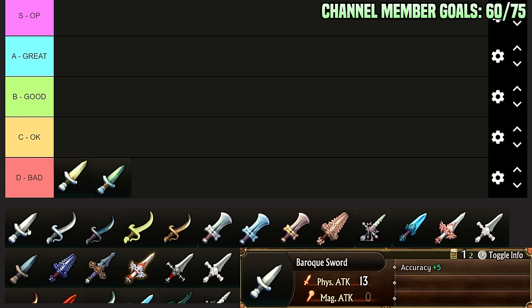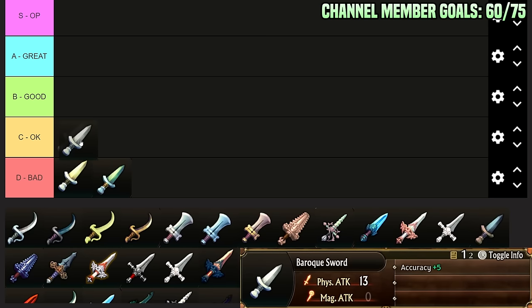Then we have the Baroque Sword. This is probably one of the first okay weapons you get. It's a little bit more might than the Recruit's, and it also has Hit plus 5, which is very valuable. There's a lot of things with high dodge rates in this game, and a lot of sword classes simply have low hit rates or no true strike. So getting Hit plus 5 on swords is a pretty big deal early game. The things that want to be killed with true strike still want that, but at least this gives you something to deal with those.